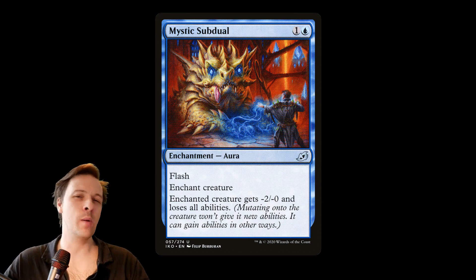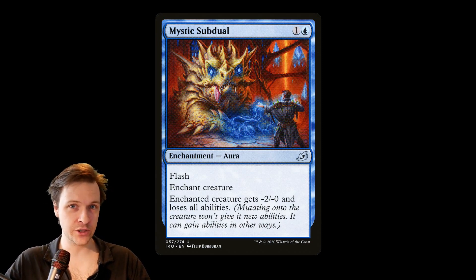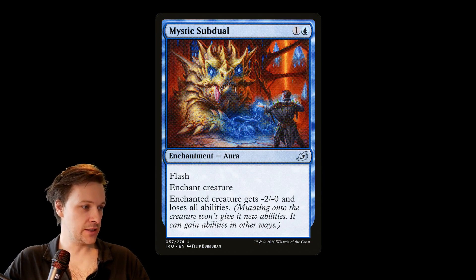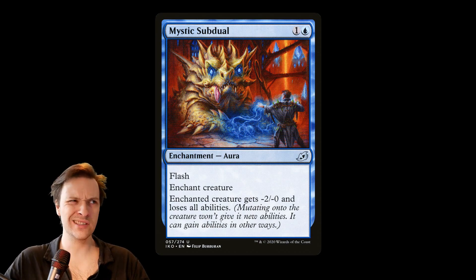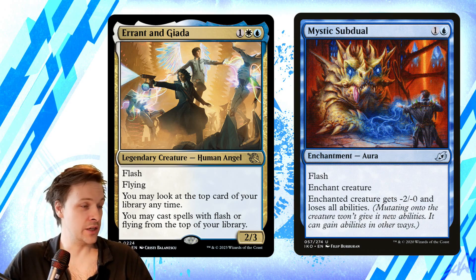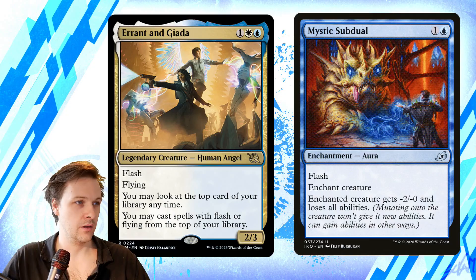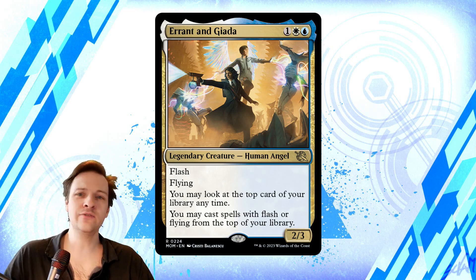Truth be told, I didn't really know the name of this next card — I just knew of its somewhat existence. It's a two CMC blue aura enchantment with flash: Mystic Subdual, where an enchanted creature gets minus two power and loses all abilities. Is this good? Kind of. There's a synergy — if you have Mystic Subdual on top of your library, you can cast it at instant speed from the library with your commander. But it doesn't really interact versus Thassa's Oracle, though it does interact with opponents' commanders. I'm a little torn.